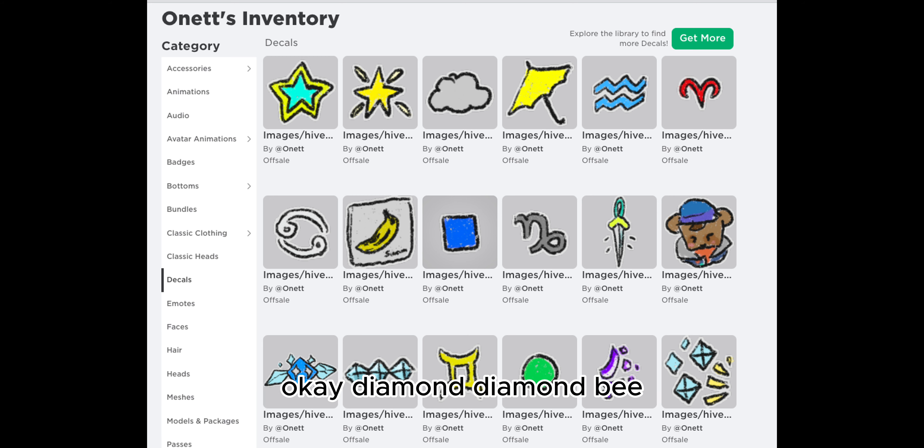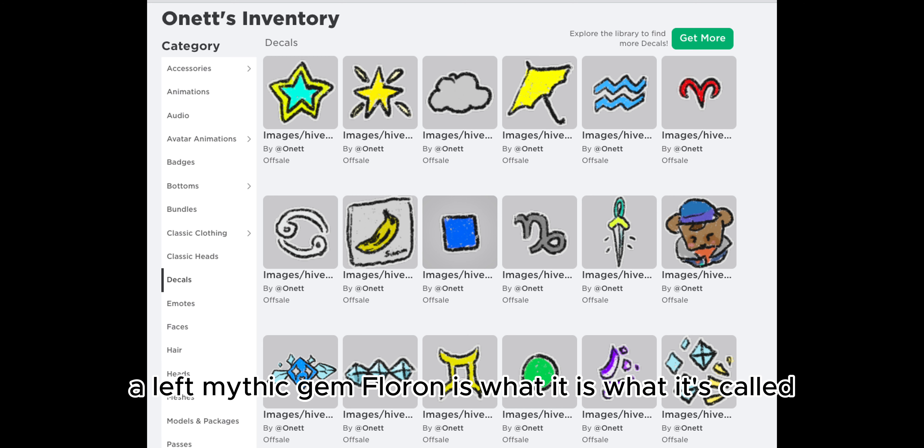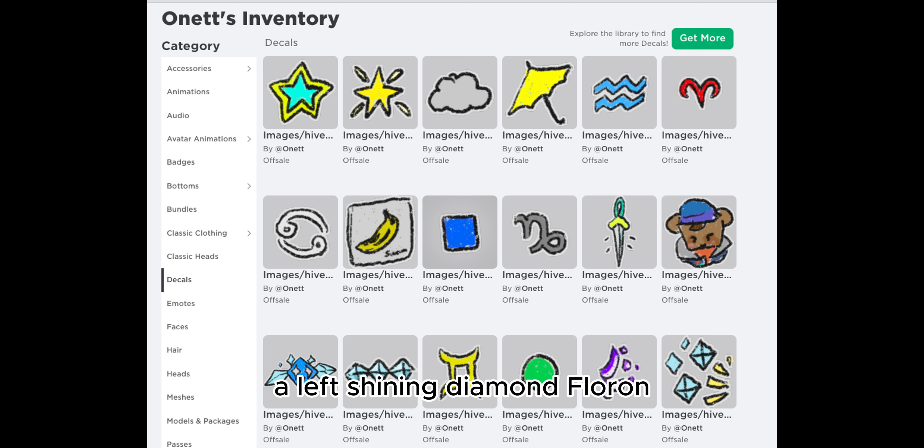We have Dapper Bear, Diamond Diamond Bee, Diamond Trim, a Gemini Symbol, a Green Circle, a Left Mythic Gem Flouron is what it's called, and a Left Shining Diamond Flouron.